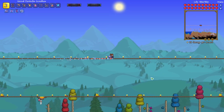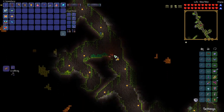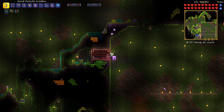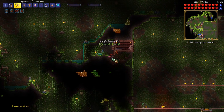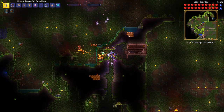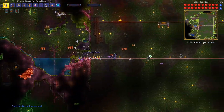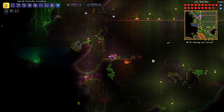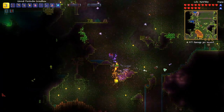Now it's time to head to the jungle. I started running there but we've got a potion that takes us right there — much better. Threw on a spelunker potion and set our spawn. Let's grab all that chlorophyte. Our arena's got plenty of chlorophyte around it. This is so much damage — I love it.